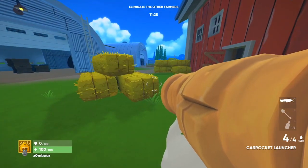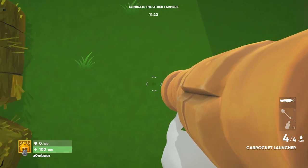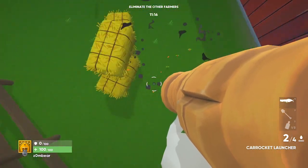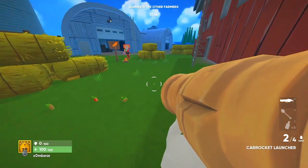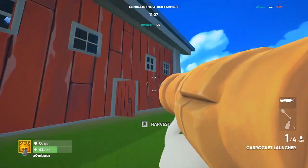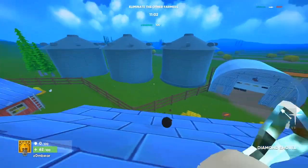Now the karakit launcher ain't all bad — it has a few tricks of its own you may not know about. For example, did you know you can do what's called a karakit jump? That's right, if you aim downwards, jump first, then fire, you'll get launched by the blast. Going up!